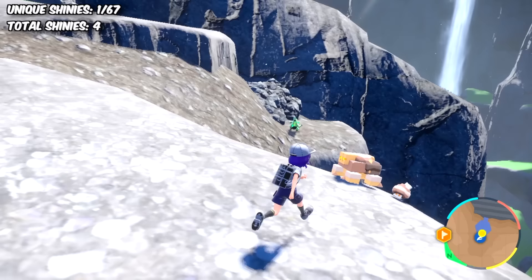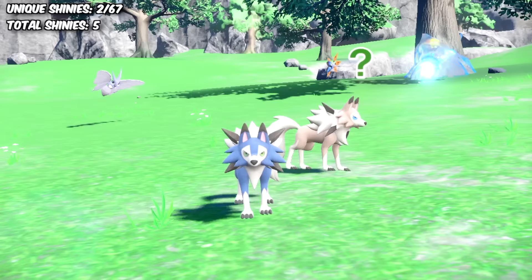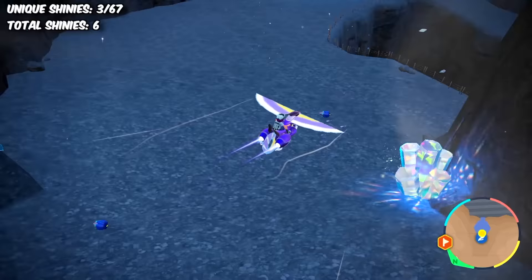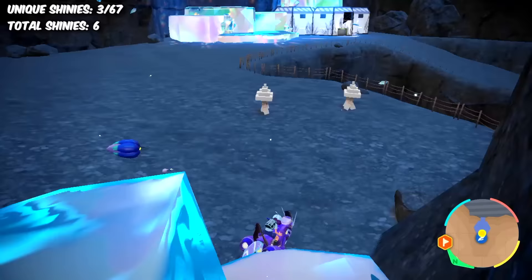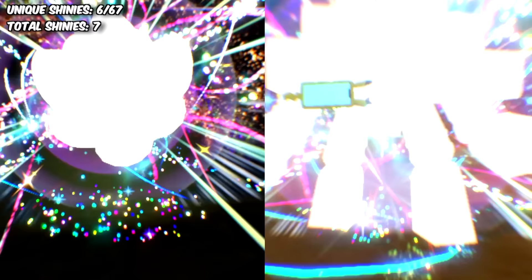Well, technically I got what I wanted. Maybe I wasn't being specific enough — how about a shiny Lycanroc next time? And yet again, the game provided. To change up the scenery a bit, I went to find a shiny Glimmet in the underground caves with the remaining time on my rock boosts. It was a pretty quick hunt, and then we evolved our Glimmet and Klawf stack into Glimmora and Garganacl.